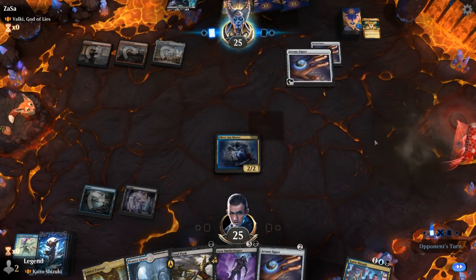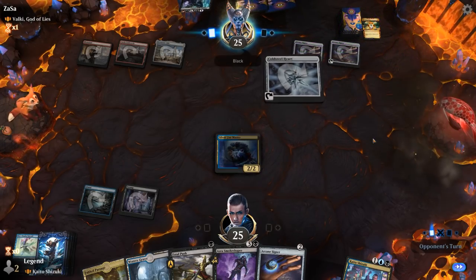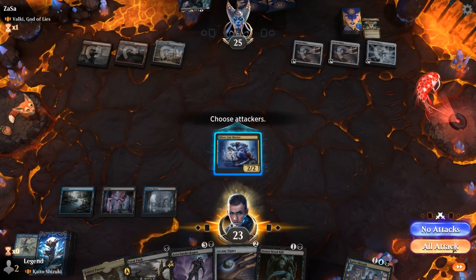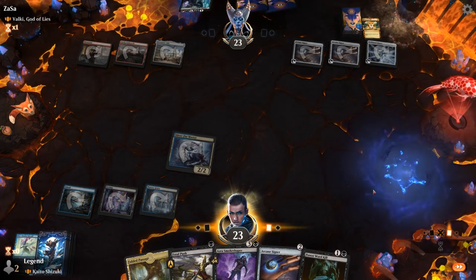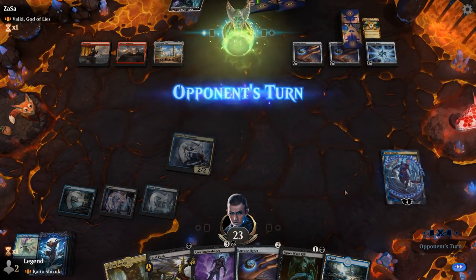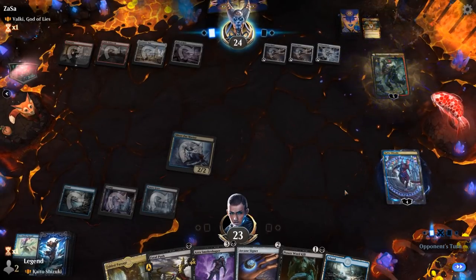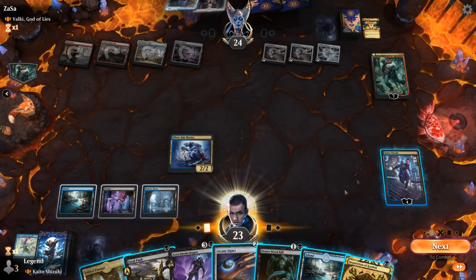Sculpting Steel copies Arcane Signet, and a Coldsteel Heart. Next turn we could already see 7-mana Tybalt, and we don't have the best answer to it in hand sadly. Our deck is a bit light on interaction for planeswalkers once they're in play — we can counter them, but once they're on the battlefield we don't have a ton of ways to remove them. Inquisition would have been useful earlier.